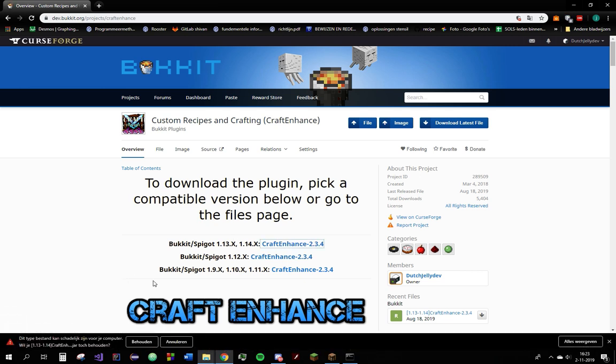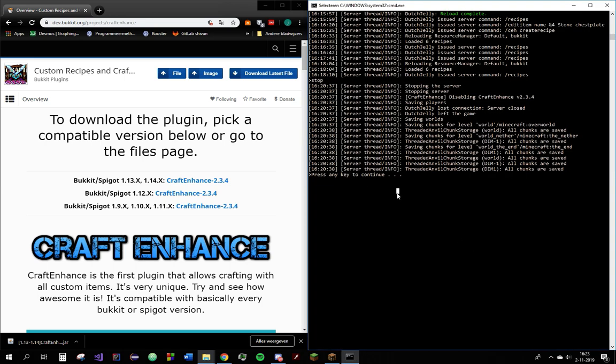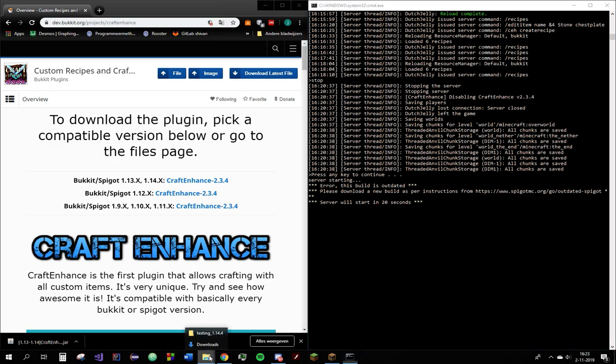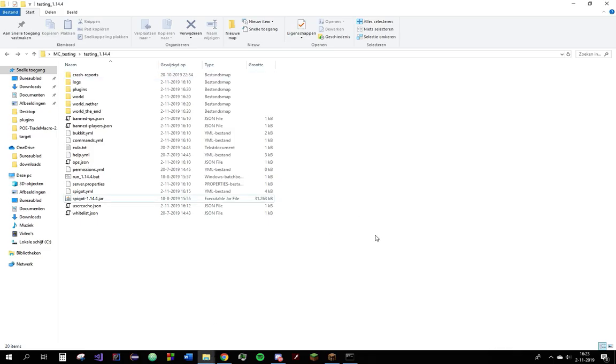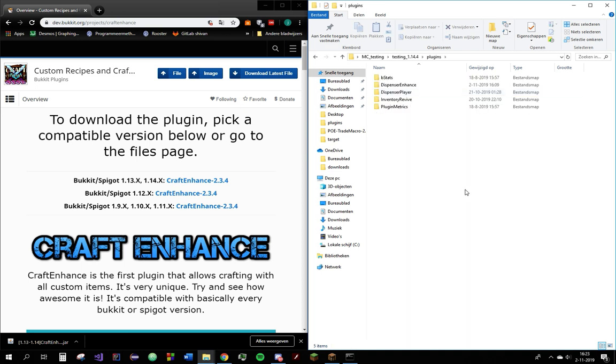Let's install this quickly. Now we've got this installed. Let's go to this folder and drag it over into our plugins folder. There we go.